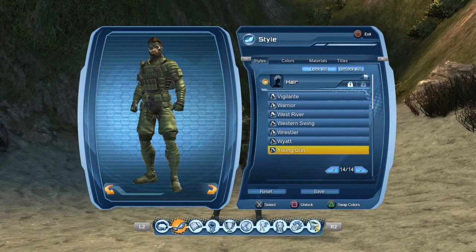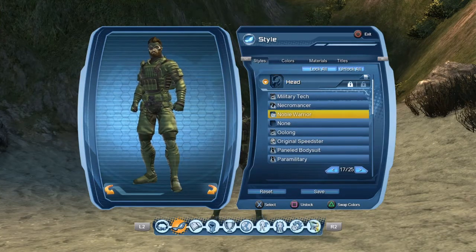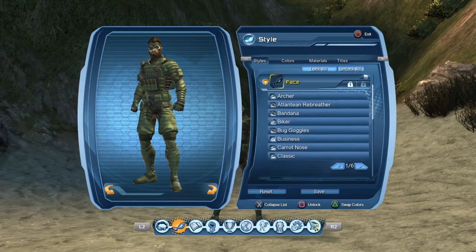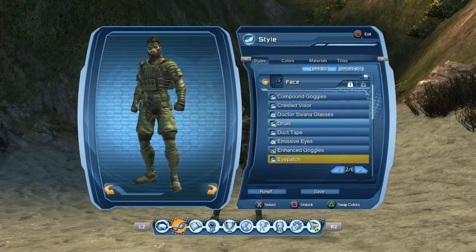Alright, so let's get straight into the style. You start out with the Young Gun hairstyle — you can get that from the style vendor in the Watchtower or in the Hall of Doom. Then you use the Noble Warrior for the head style. For the face style, of course we're going with the eyepatch since we're doing the Snake Eater type Snake.